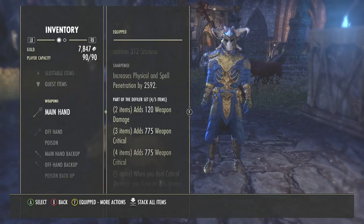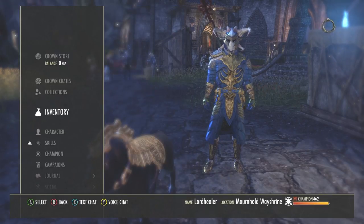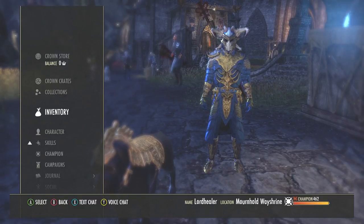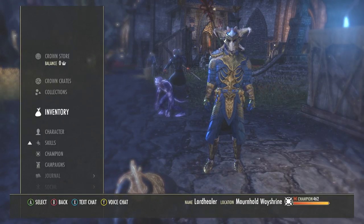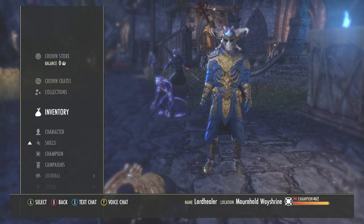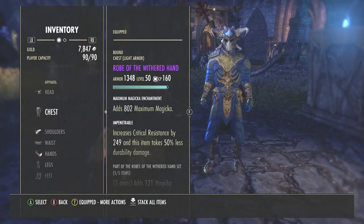Welcome back to the channel, my name is Northy33 and welcome to my healer build for ESO. Today I'm going in-depth about my healer, what skills and abilities I use, and what I personally think is best. This class is purely a healer — no DPS and no tanking. When I play in groups for dungeons I use a restoration staff and a lightning destruction staff, but for solo stuff I'll switch the lightning staff for dual wield.